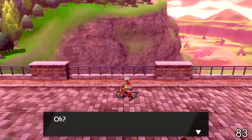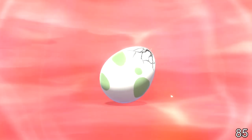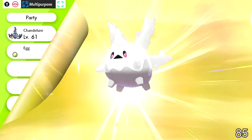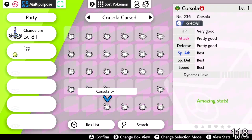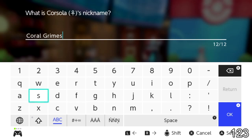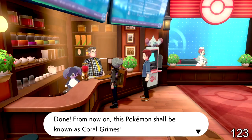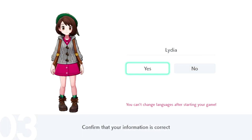Now that we had our hidden ability Corsola, I transferred it over to my Switch and started breeding for good IVs. After about 70 eggs, I got one I was satisfied with. I named my Galarian Corsola 'Coral Grimes' — for those of you who know, you know — and named our Trainer 'Lydia,' again if you know, you know.